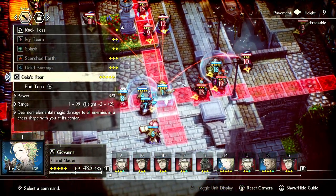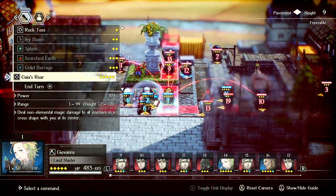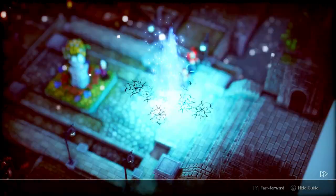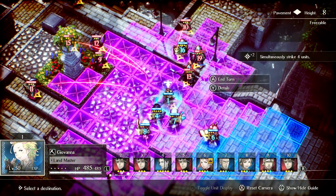Gaia's Roar can be used on any tile, and as you can see it can hit up to four things here, so we should do that. Then we can Trek — you only need to move five tiles or more. So we count: one, two, three, four, five. This still keeps her kind of close, but she gets Trekking, which helps her stay topped off.